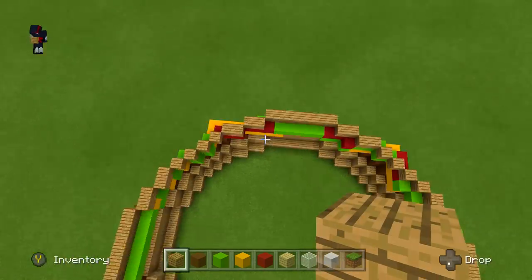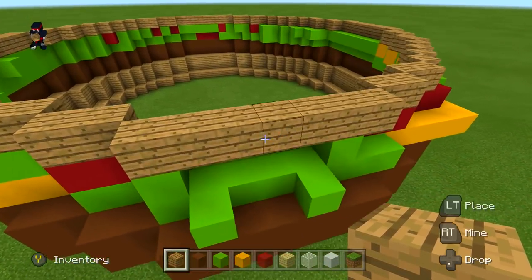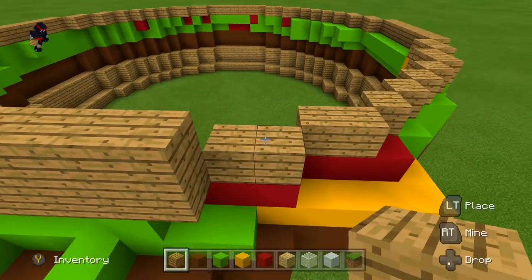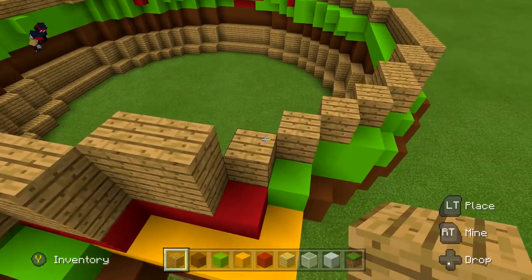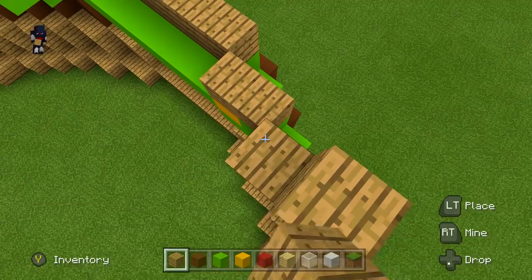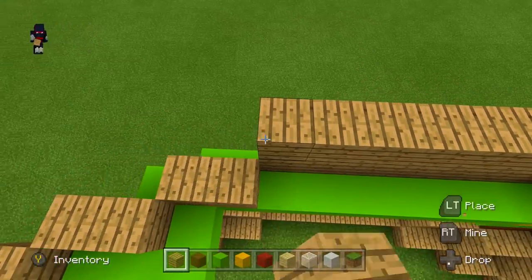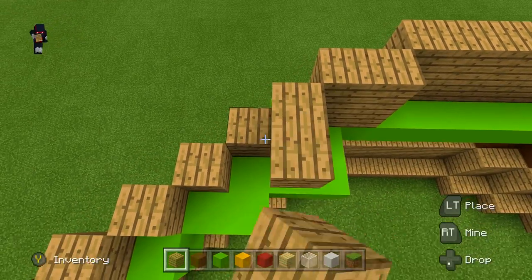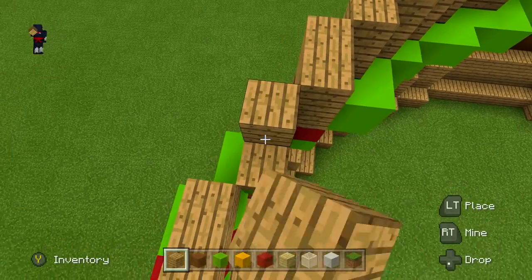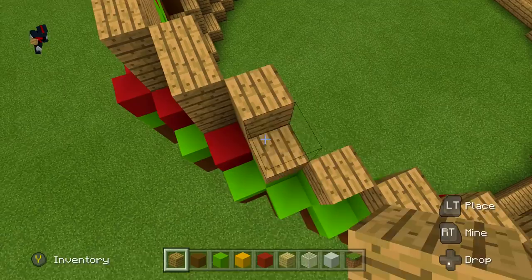Now we have our second row of that bun. I know it's kind of hard to follow because diagonal blocks are hard to explain, but you guys got it. All we're gonna do now is do the same thing we did for the bottom bun — just a double layer. Go around it one more time with that same shape. If you don't understand, feel free to pause, go in slow motion — whatever you need to do.